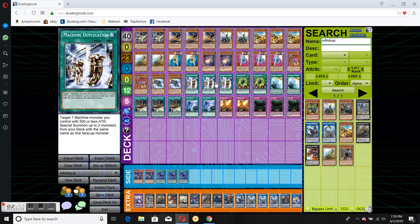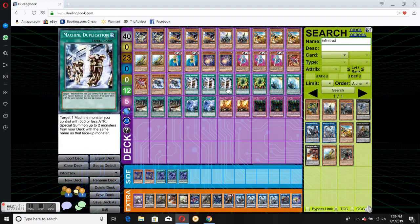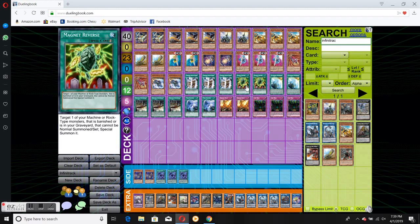Free Machine Duplications — self-explanatory. You use it with Harvest and you can use it with Righty Driver and worst-case scenarios. It just gives you two more monsters. Always good.